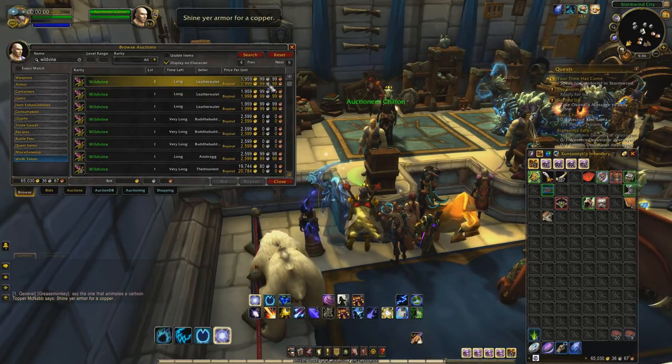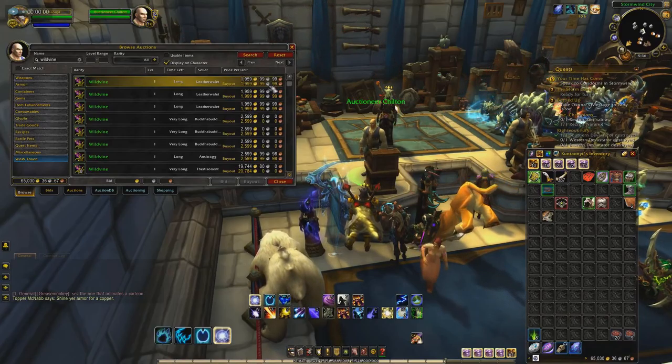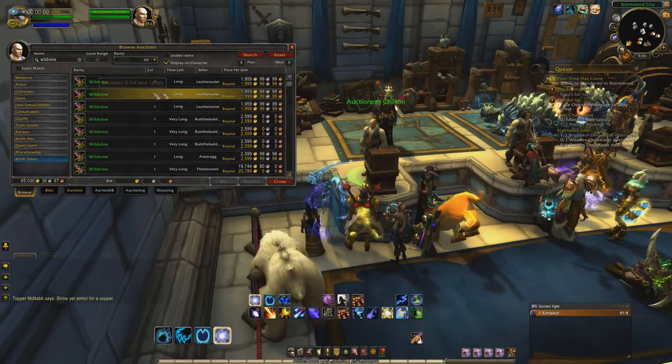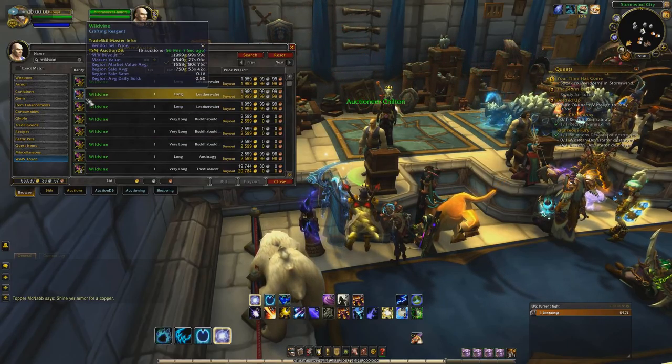We're gonna go ahead and show you the item that we're gonna farm. You might know what this is, you might not — but you can see how much it costs. This is Wildvine. It can be picked up by Herbalists and also farmed off mobs. Today I'm gonna farm it off of a mob and show you how to make a good amount of gold, and potentially make you enough for a WoW token.